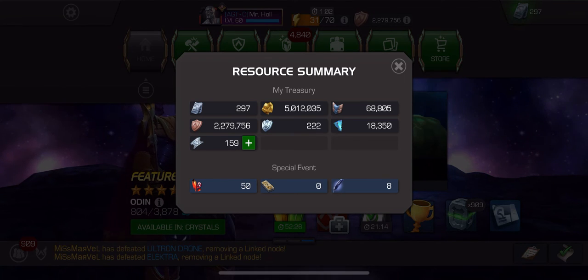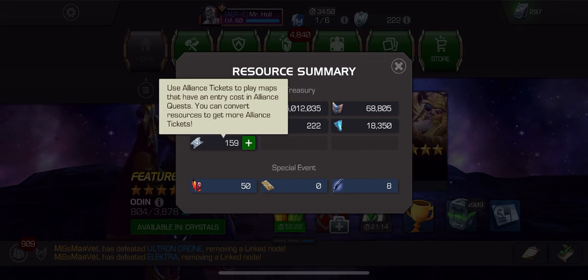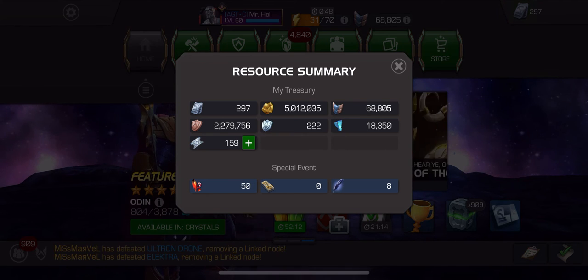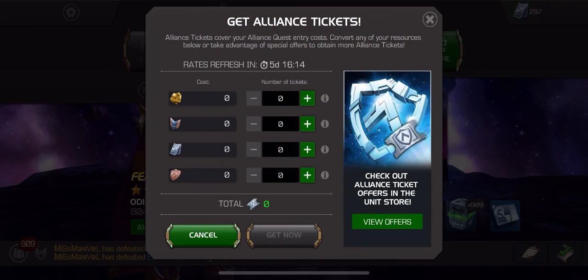Lastly, we have alliance tickets. You need alliance tickets in order to access the alliance quest. My recommendation is to use your alliance loyalty points to buy these rather than wasting your units or gold on alliance tickets.